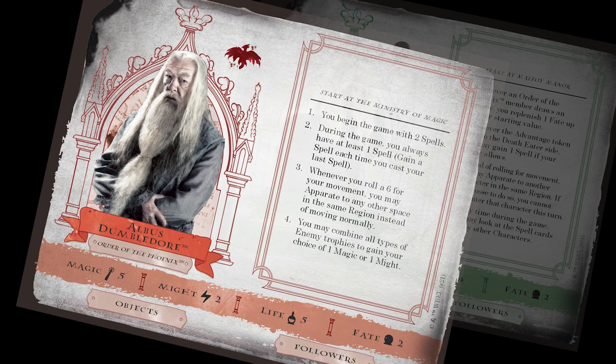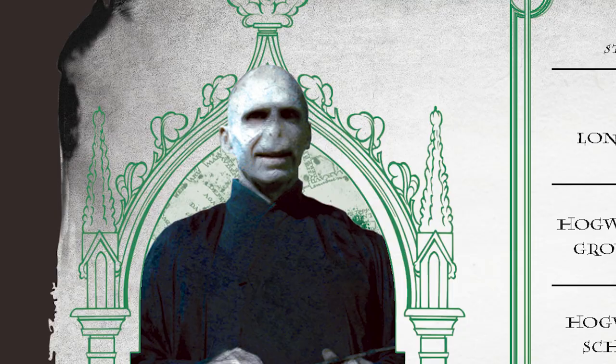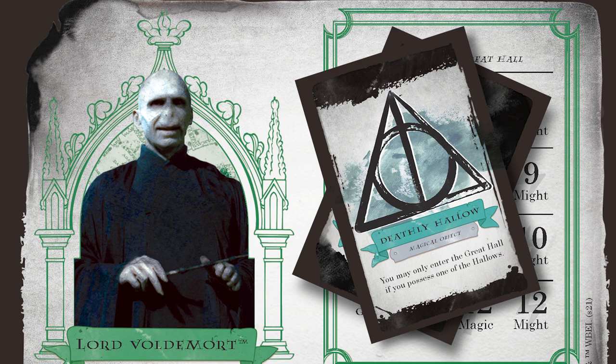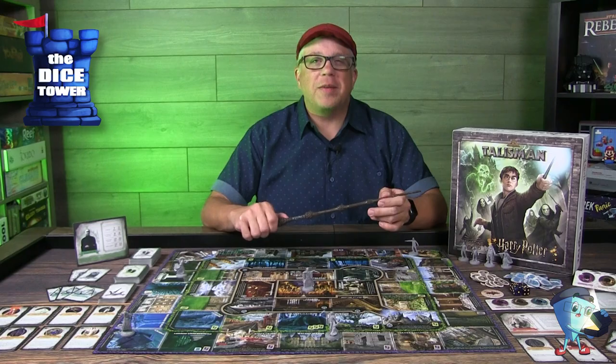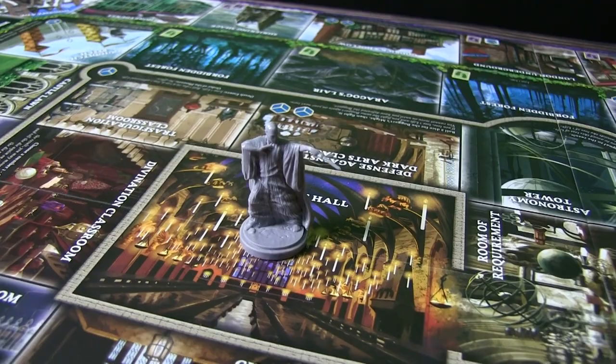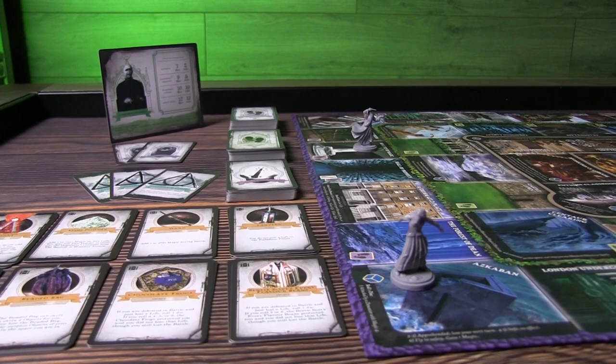Lord Voldemort awaits the most competent of witches and wizards for a fateful demonstration of bravery or obedience. In Talisman Harry Potter, take on the daring roles of members of the Order of the Phoenix or the Death Eaters, in a fleeting race to gain access to the Dark Lord himself. Meet and present him with one of the Deathly Hallows as a dutiful Death Eater, or use it to defeat the leader once and for all. The object of the game is to be the first character to reach Lord Voldemort in the Great Hall, either to end his evil influence or to prove your loyalty. The first player to do this will win the game.